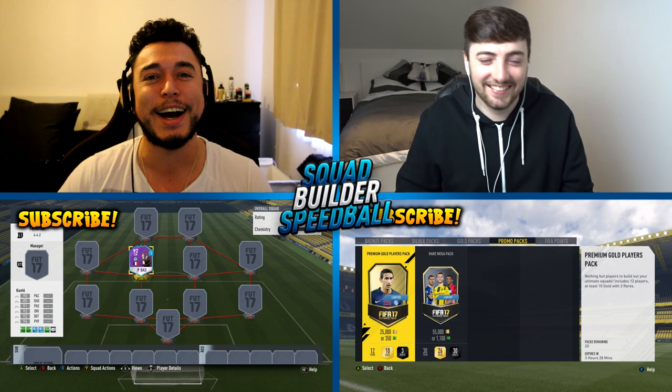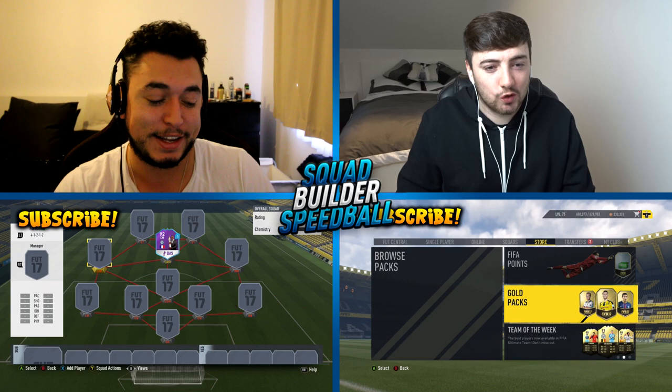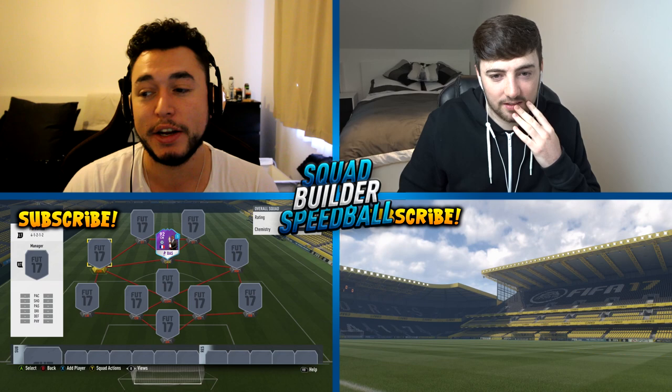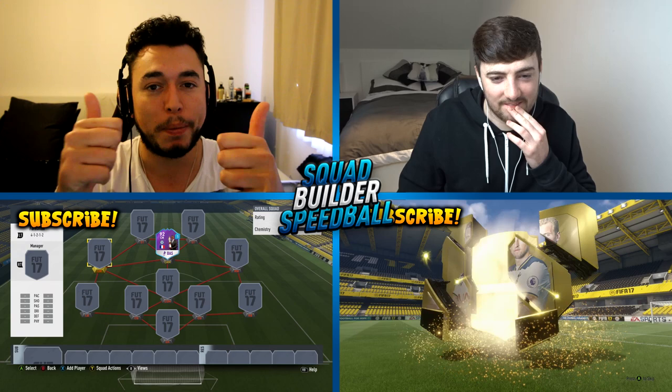We're each able to pick our own formations. Rob goes with 4-4-2, and I've pre-selected the 4-1-2-1-2. The player we're looking for right now is 85-rated or above. We do have special packs, so Rob is going to be doing them. This should be interesting — if you're excited, drop a like rating. We will be doing another one of these over on Rob's channel.